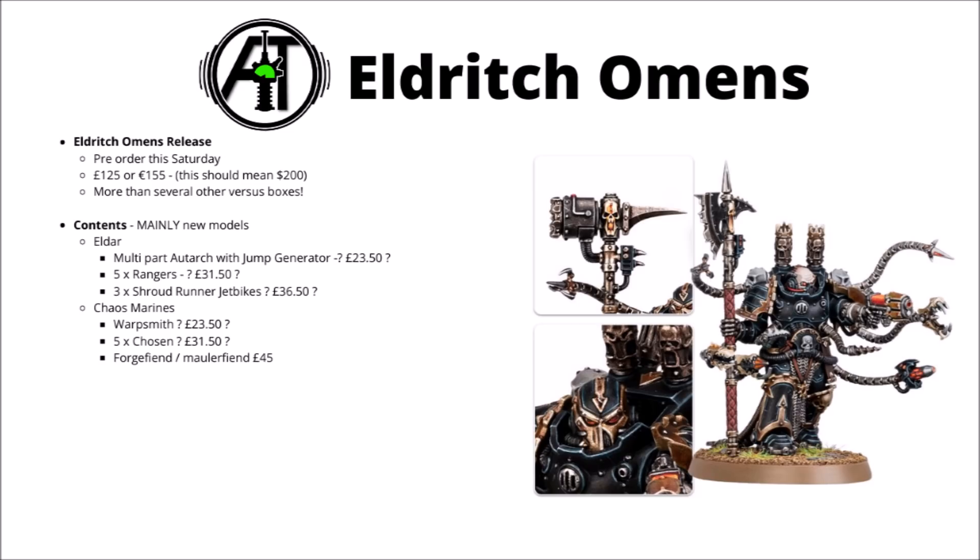On the Chaos side, we have the Warpsmith — very much the dark mirror of the Primaris Techmarine. Quite a few people posted pictures of how similar the two models are in terms of wargear and posing. It's handy to have another kit rescued from Finecast, and I quite like that you get the option of both an axe and a hammer. They've always been a model that hits fairly hard for how much they cost in points, with plenty of free gear like pistols and melta cutters. £23.50 seems quite likely.